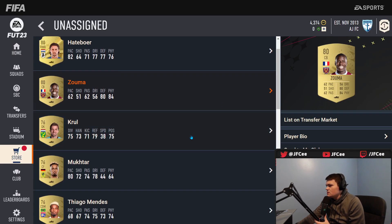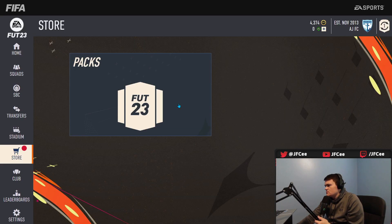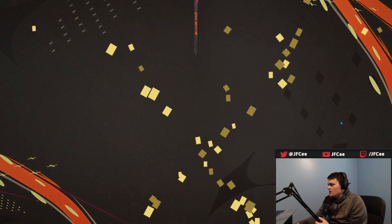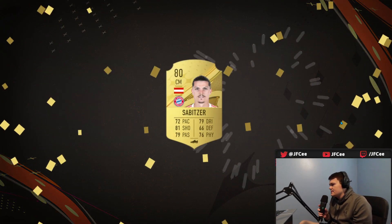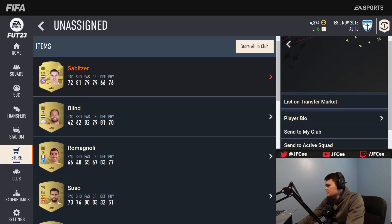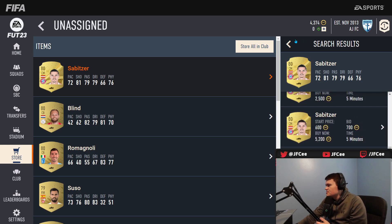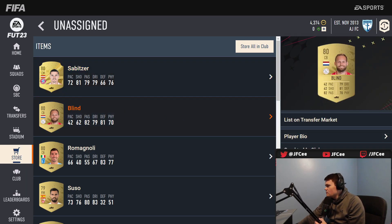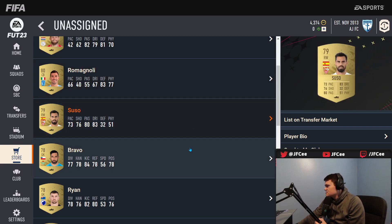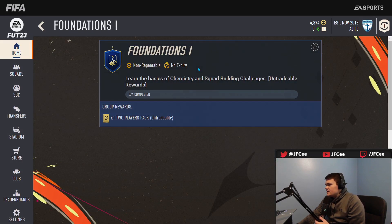Hatayspor, Kurzuma, Tim Krull — nothing here. One more pack — 80 Szoboszlai, not like last year where he was 84, but that's okay. He's actually a pretty good starter player — 3k bid. I think he'll go up when the game fully drops. Romanoli, Suso — not really anyone usable here. Alright, I think the foundations SBC you can do if you want while on the web app.